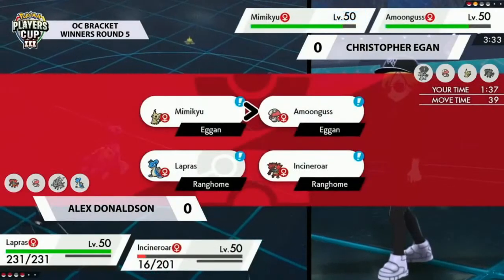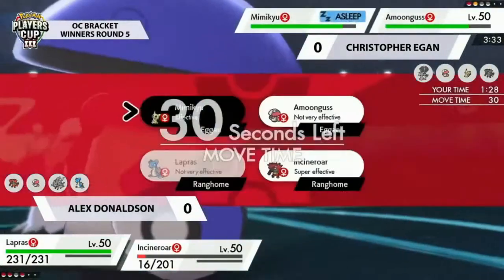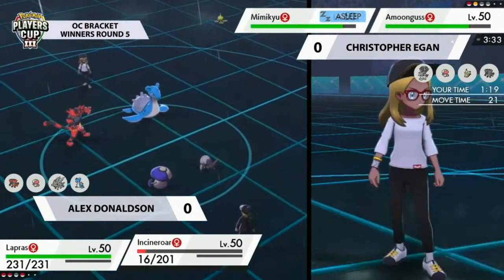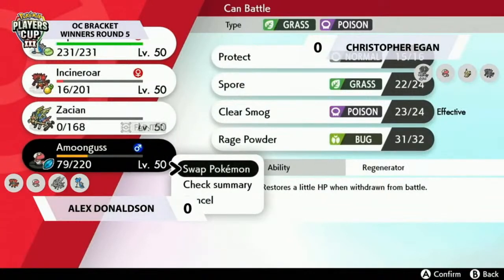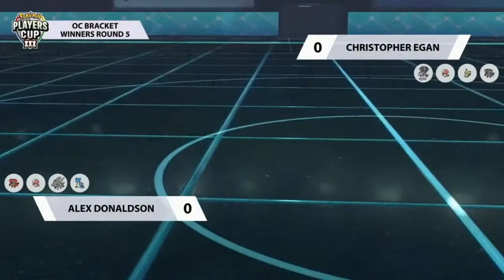Mimikyu is still asleep with its disguise broken — being able to cycle Amoonguss out to shake off the Taunt was nice, even if it's unfortunate Lapras woke up so soon. Christopher just didn't have good late-game damage. Once Calyrex Ice was put to sleep, Alex basically traded Zacian for a Spore onto the opposing Calyrex — a really big deal, because Alex recognized Calyrex was Christopher's only way to actually win in terms of pure damage.